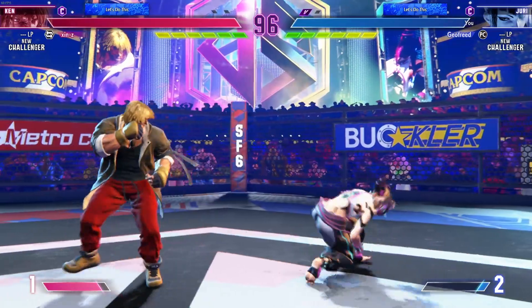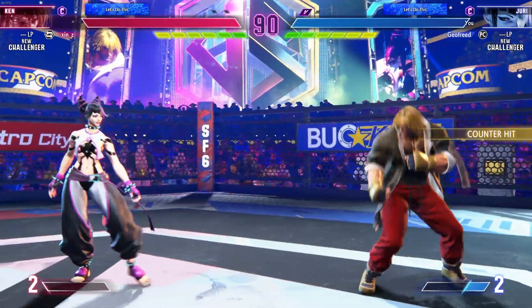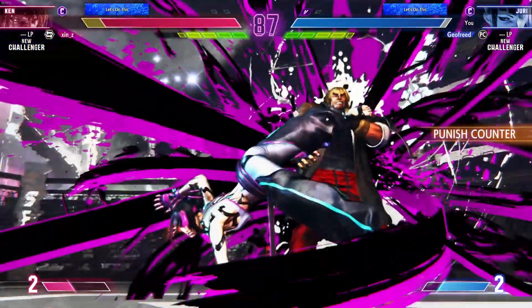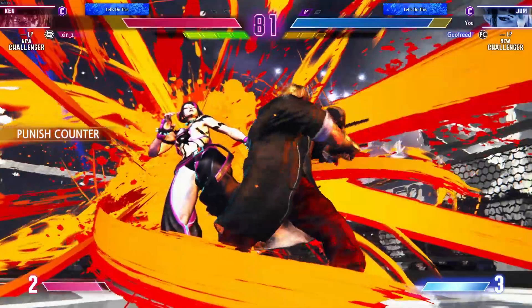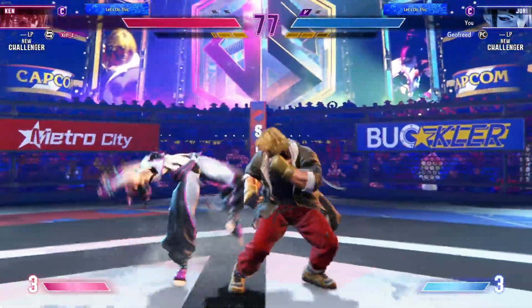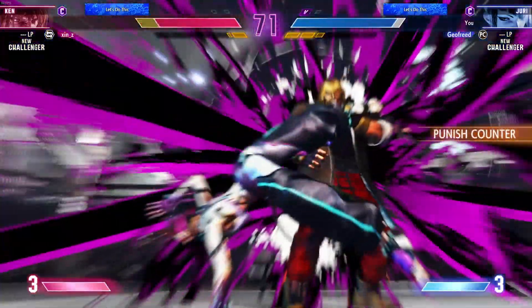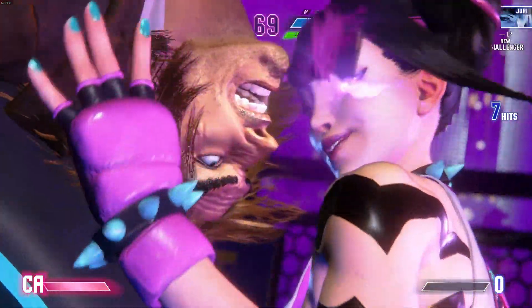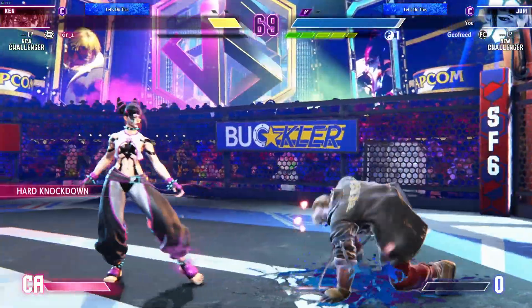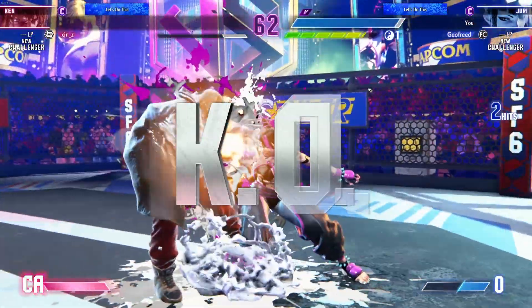Jumps in. Gets the knockdown — smart stuff poking out at that range to zone the opponent. Brushes that off and keeps going. Goes with the safe stuff with that target combo. This is going to be bad news. It's back with the drive impact on the recovery — this punish counter presents a huge chance. Max SA gauges — uses the gauge for the super. They're not playing around here. That felt good, didn't it? Player one will need to use their meter here wisely. Life lead is there but the attack can whiff — they're wide open. What a finish!